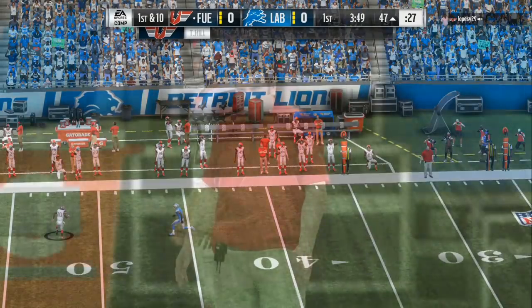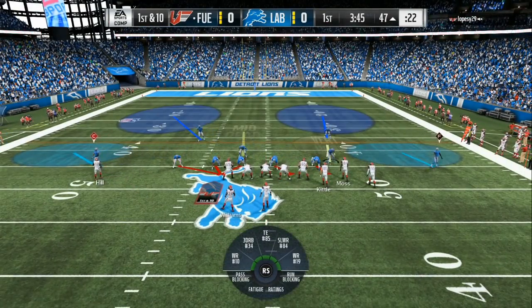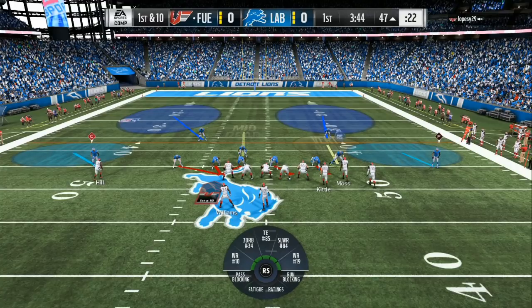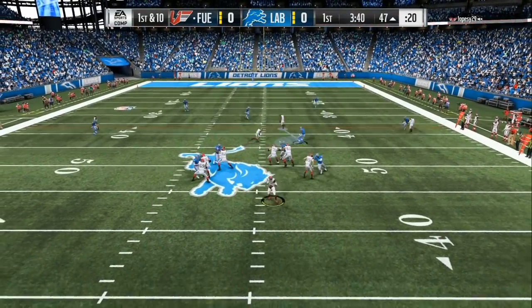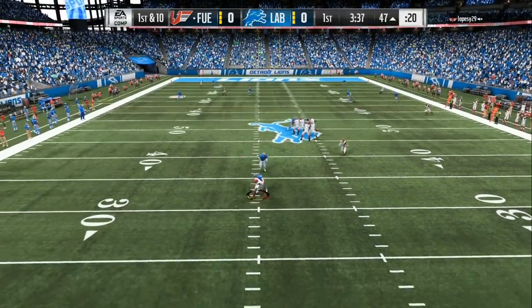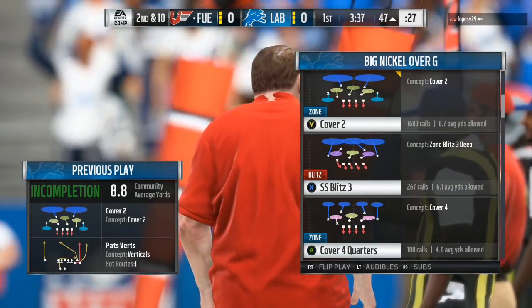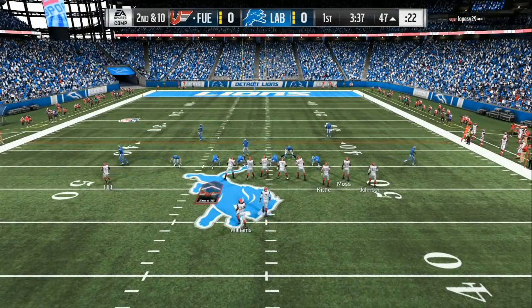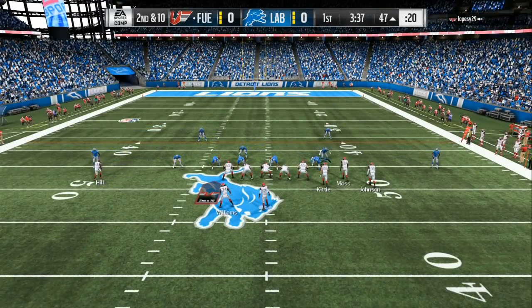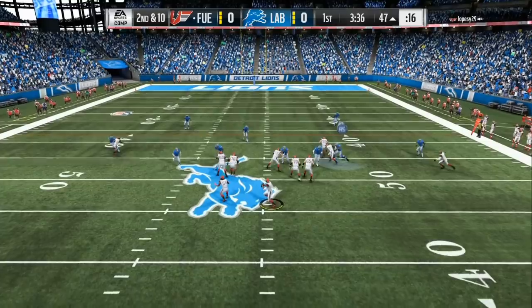Now that his pet route is gone, you have to think — pet sale verticals, corner routes — all the kinds of routes they try to run to beat Cover 2. So we're gonna send more pressure: base align, crash the defensive line out, manually blitz that cornerback, and bump that slot. That's the key to this defense — bumping that slot. Now that running back is leaving the pocket because those deep streaks and long developing routes can't develop like they're supposed to.